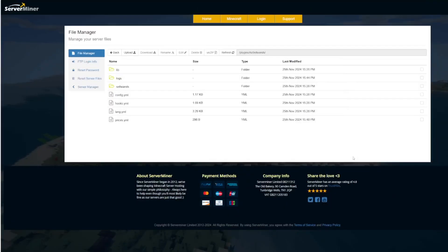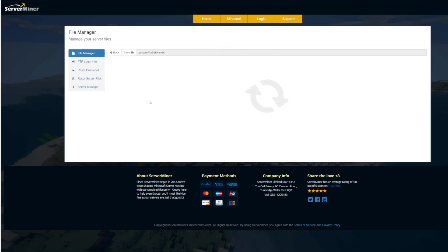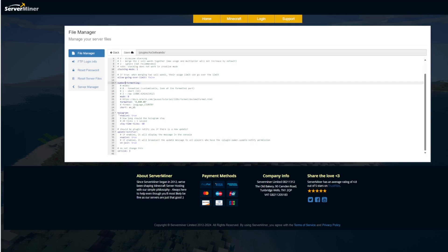Here we are in the SMP control panel — there are quite a few folders and YML files. Starting in config.yml, there's not too much in here. We've got the prefix and then the stacking mode, which lets you merge two sell wands that are both partially used. There are three different modes, and you can choose whether merging two wands can exceed the 100-use limit. Then there's number formatting with a few different modes, and the hologram settings including how long it lasts — 60 ticks, which is three seconds.